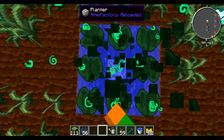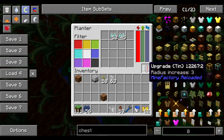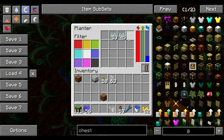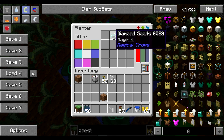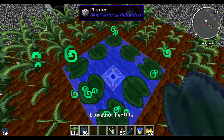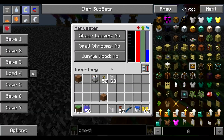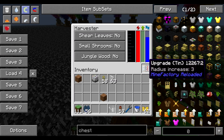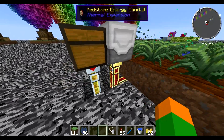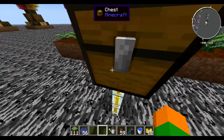Let me show you how it works. We have this planter down here which requires an upgrade of tin and some seeds — these don't have to be diamond seeds, just for showing purposes to make things look nice. Then we have this harvester here, also with a tin upgrade, and then there's a chest behind it and we pull out of the chest.